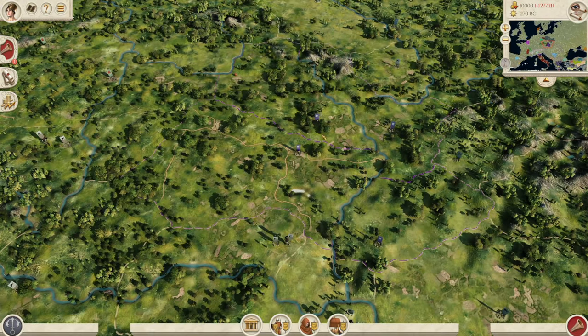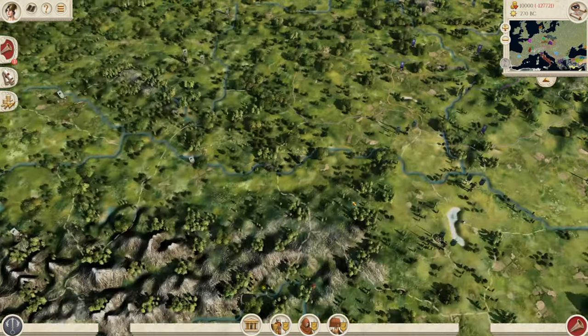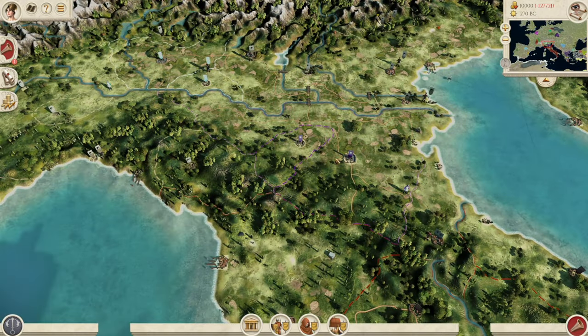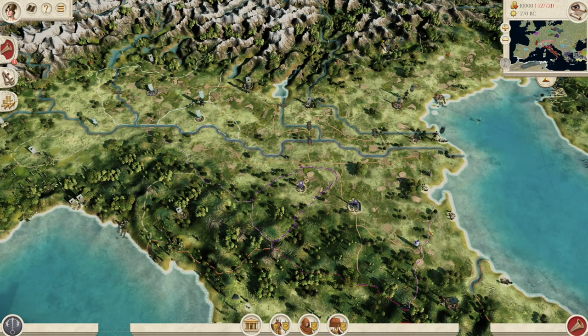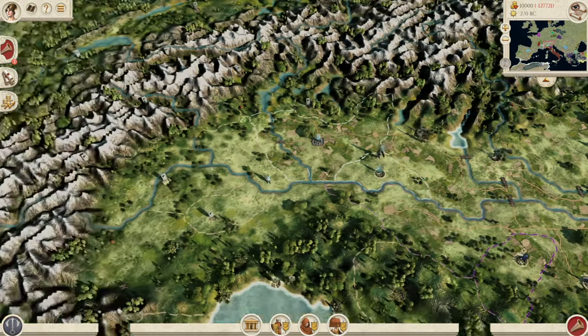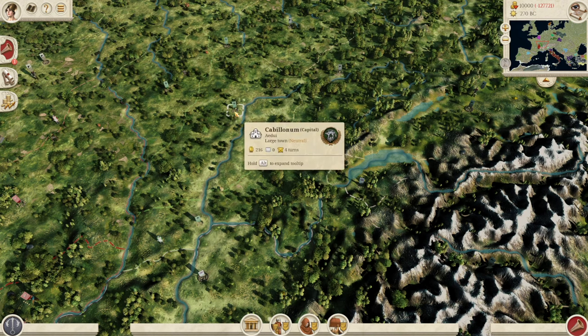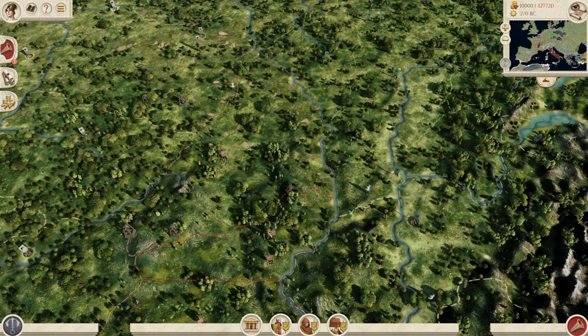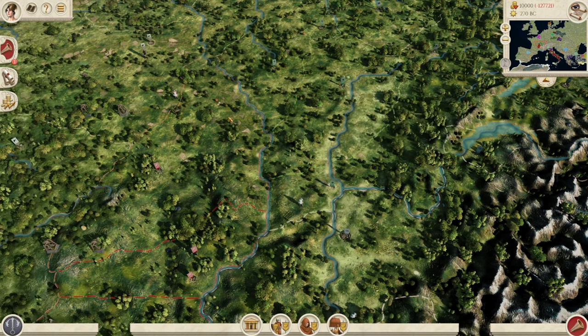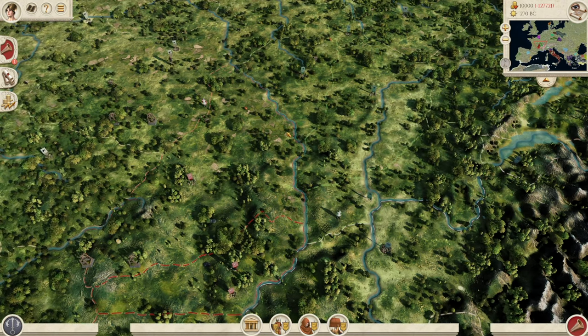Combined with the Boii over here, who have this little area up here in eastern Germania and also a region down here in northern Italia — which is fantastic to see. So a bit of a split start, quite a difficult start if you were going to start as the Boii. We have the standard Aedui as well as the Arverni, which were already in the base of the mod. So more competition in the Gallic regions, which is great to see.